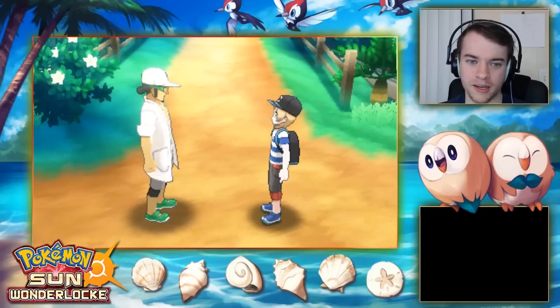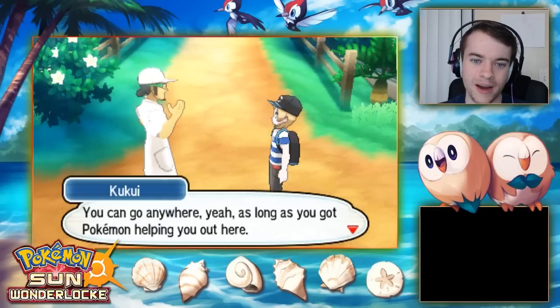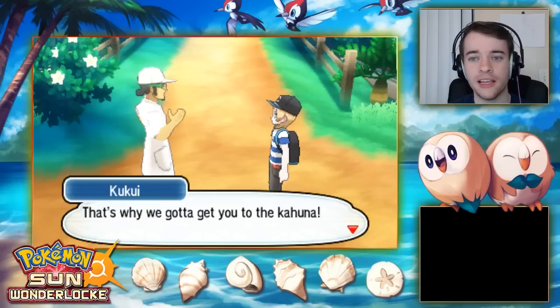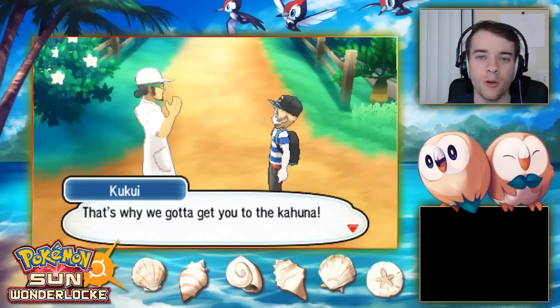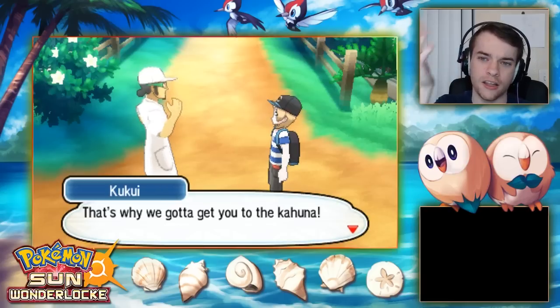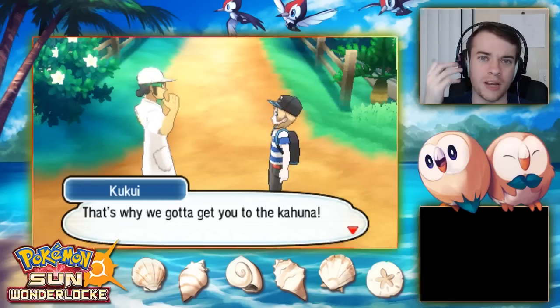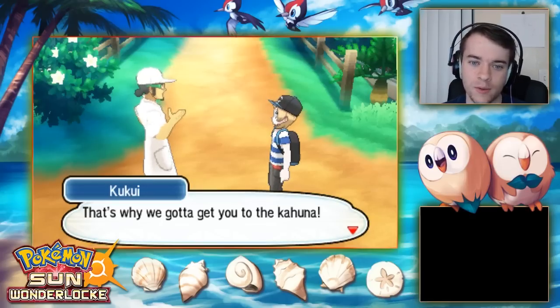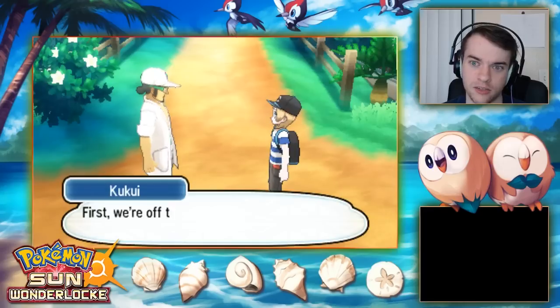We arrive at the path to Iki Town. Kukui says 'Welcome to paradise, cousin!' Here in Alola, people get along by living with Pokemon. You can go anywhere as long as Pokemon help you out. I like that theme — the whole region built around Pokemon helping people.